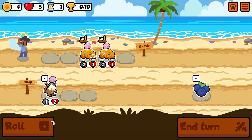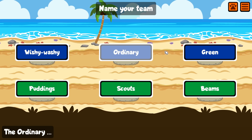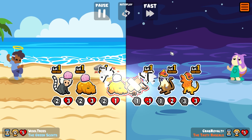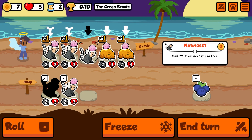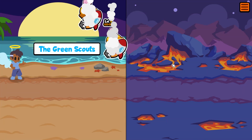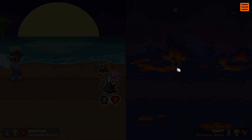We'll start with the two toads and the marmosets. The green scouts actually sounds better. I think we tie — yeah, we do tie this one. That's a lot of marmosets, and we just need one more toad, and we got it. I think we win this one — we win by one health. That's not bad at all.